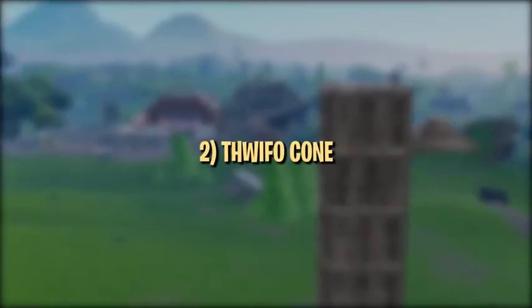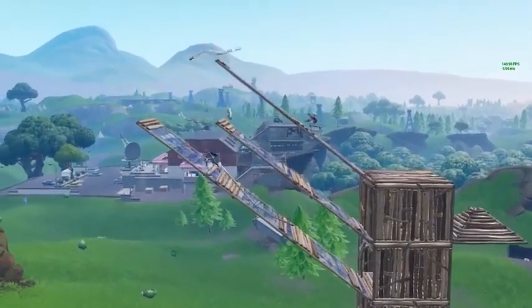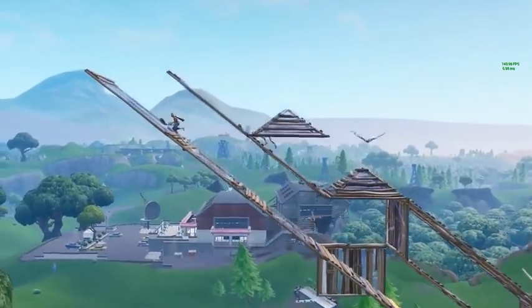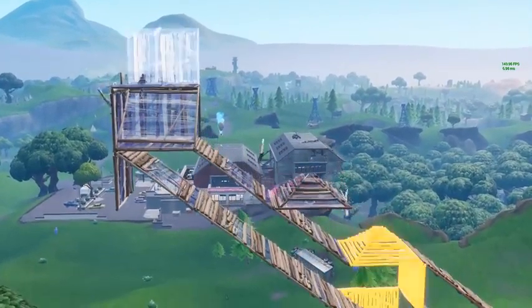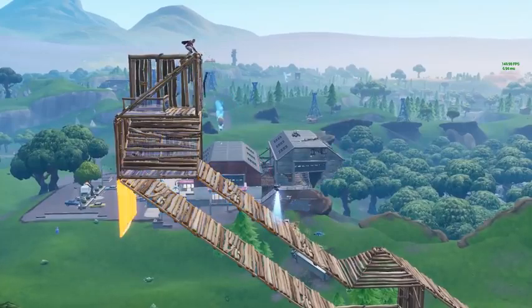This next trick was popularized by pro player Ghost Thwifo, hence the name. We love this strat for retaking high ground, as it's effective and typically unexpected. In one of our previous videos, we showed a strat where you place a cone on a ramp above you when ramping up to retake high ground in order to block somebody who might be following. This is sort of the evolution of that, because the Thwifo cone blocks an enemy immediately above you, while also hindering enemies two levels above.